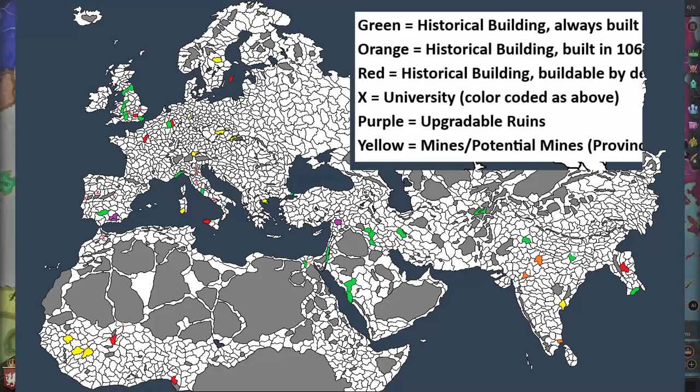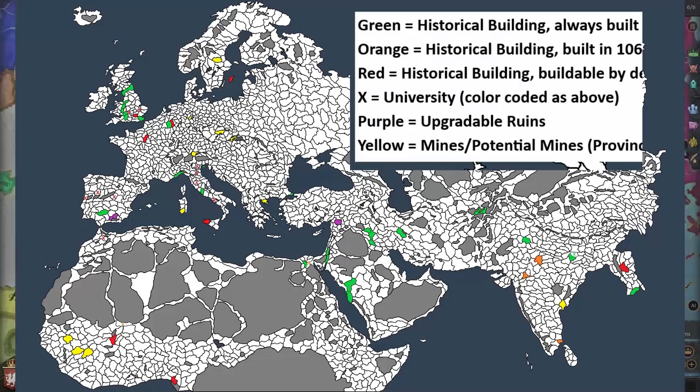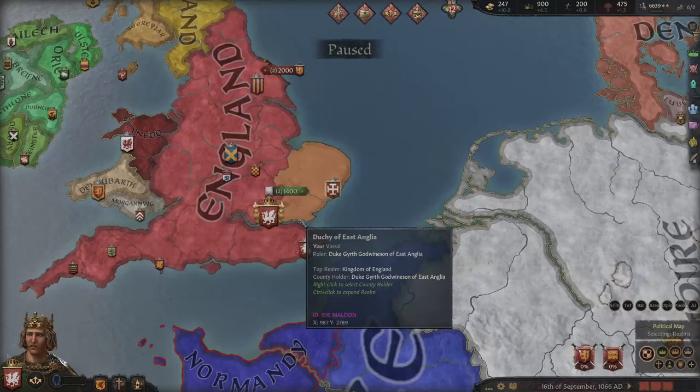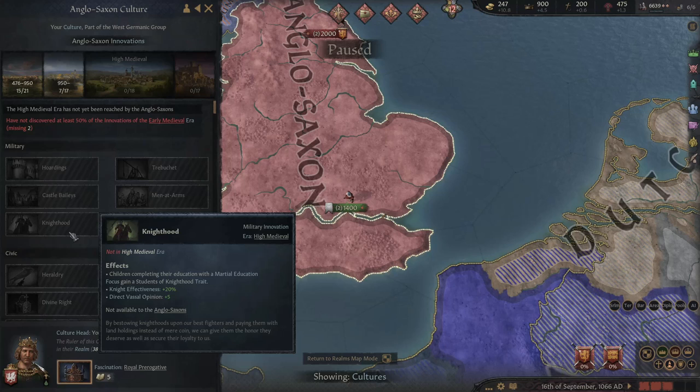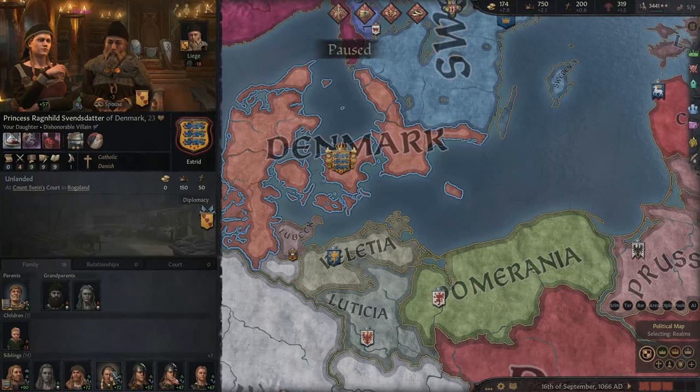There are universities in England, Italy, and other places. I'd highly recommend doing this at the start of the game, because once you have a university it dramatically increases the chances of getting a better education. And if you have the knighthood trait, you can get an actual martial advantage where knights get extra power — so again, a huge advantage.